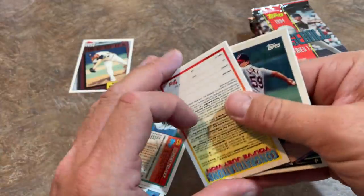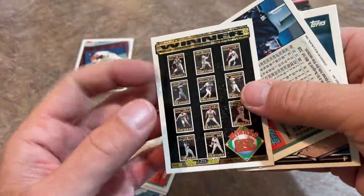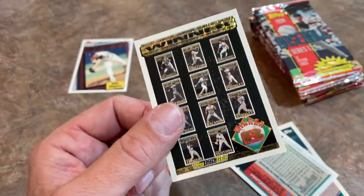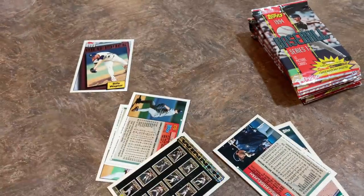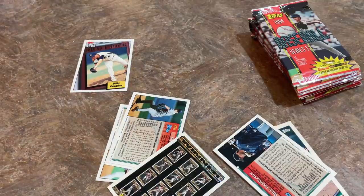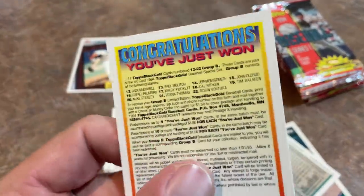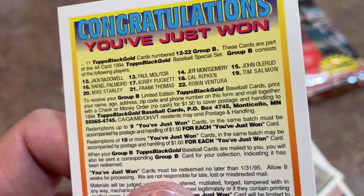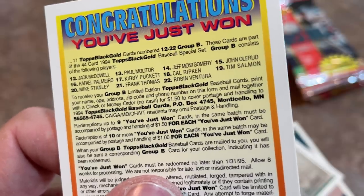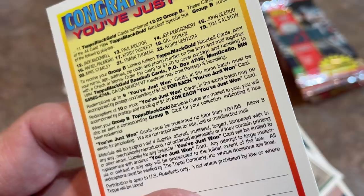And what is this? No way — 'Congratulations, you've just won!' I hit a winner! Of course it's like 20 years later and this card's long past expiration. I would have been so happy with that card as a kid. I love these Topps Black Gold cards. I would have won all of these cards: McDowell, Palmeiro, Stanley, Mulder, Puckett, Thomas, Montgomery, Cal Ripken Jr., Ventura, Olerud, and Tim Salmon. But of course that's long since expired — it expired in 1995.